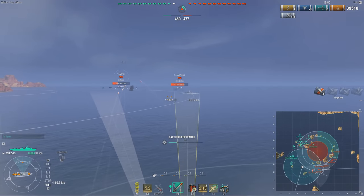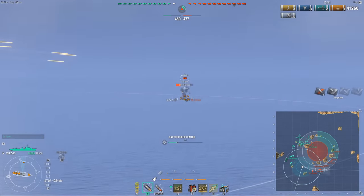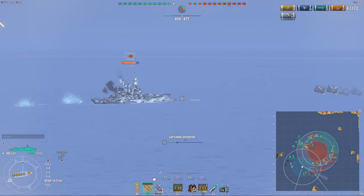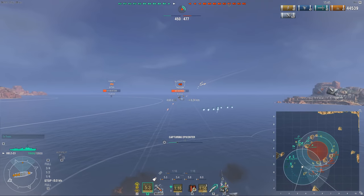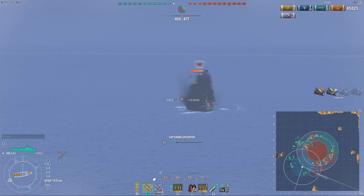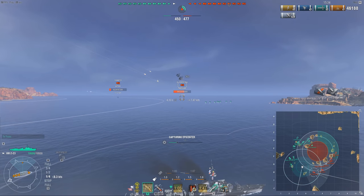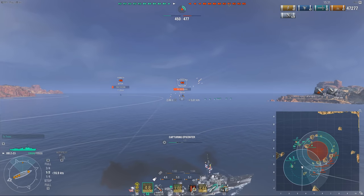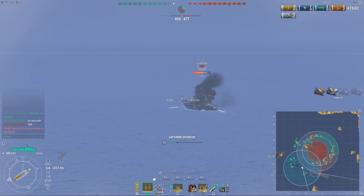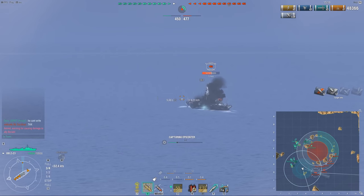If you run the torpedo reload perk on the Z23, you get an 81-second torpedo reload. So the Benson has roughly a 30-second longer reload than this ship — 81 seconds versus 110. That's half a minute sooner you can launch torps on this ship, which makes them very competitive. The 66-knot speed also makes them significantly faster, so these are excellent torps in every single way.